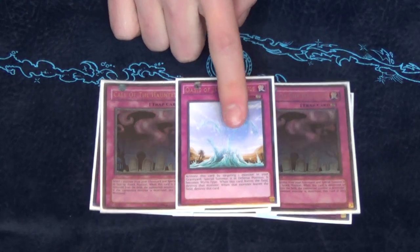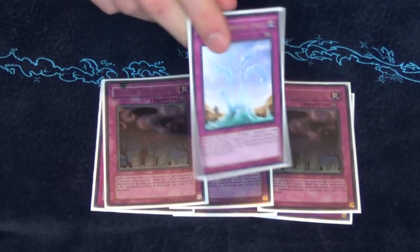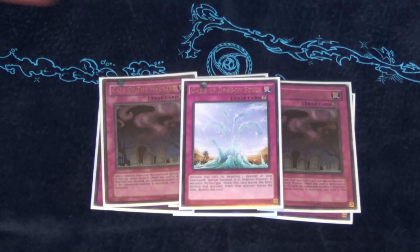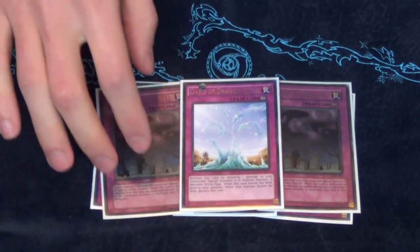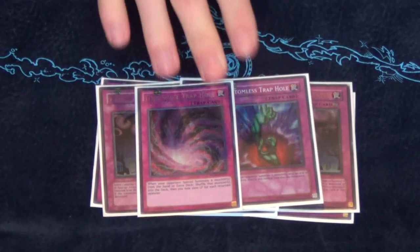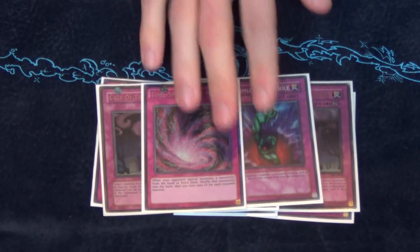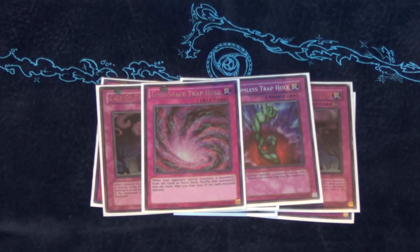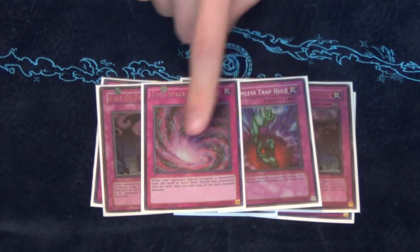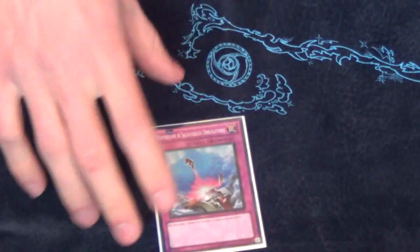Oasis actually has synergy with a card I'm siding, which some of you might already know. It acts pretty much as a fourth Call of the Haunted. Then the two Trap Holes for the Trap Tricks engine. I don't like running a triple Trap Hole with Trap Tricks because I don't want to see the Trap Holes before I see my Mermillos. Triple Mermillo and two Trap Holes is the proper number — right now Bottomless and Time-Space Trap Hole are definitely the best ones.